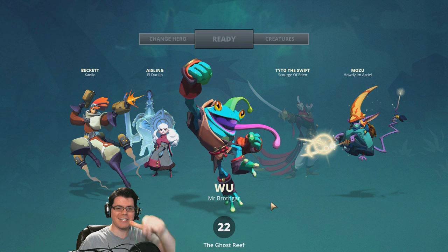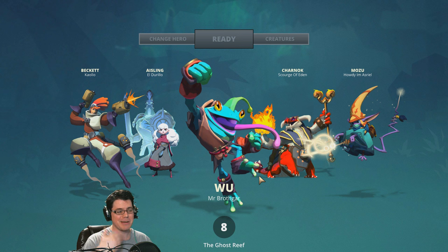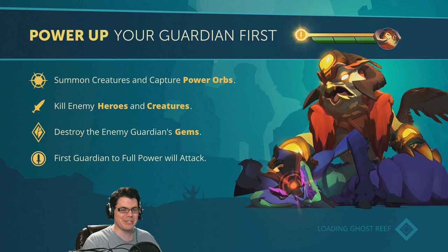Hello and welcome back, guys. You are gaming with me, Brothgar, and today I got some gigantic action for you. Today I'm going to be playing as Wu, which is a melee assassin — basically a kung fu frog, man. This guy knows all kinds of flips and tricks, and as you'd expect, his tongue can reach out there and do some damage. So it's going to be pretty interesting.